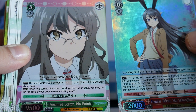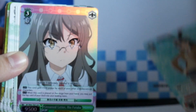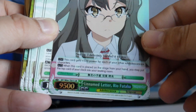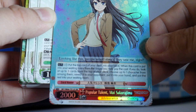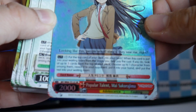Our next foil SR is Unnamed Letter Ryo Futaba. This card is a generic on-play healer — it's 500 for each other Adolescence character. When this card is put into the waiting room, you can pay one, put the top card of your deck into your clock. If you do, look at up to three cards from the top of your deck, choose one character from among them, reveal it to your opponent, and put it in your hand. So basically, when it dies, you can pay one, take a hit, look at top three, and grab a character — it doesn't have to be Adolescence.